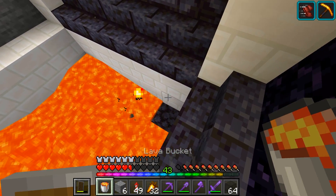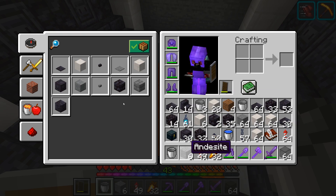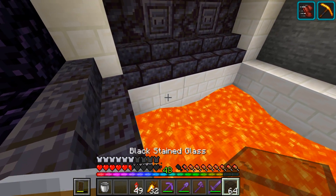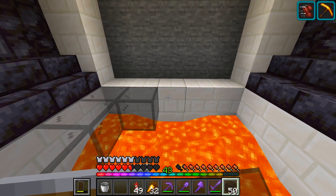Let's grab this lava bucket here. Get that placed down. I kind of like the fact that it's flowing as well — I honestly don't mind that. I thought it would annoy me, but actually it adds a nice amount of animation to the build, which I think is a nice little touch.